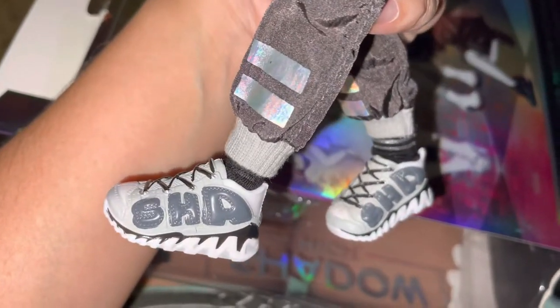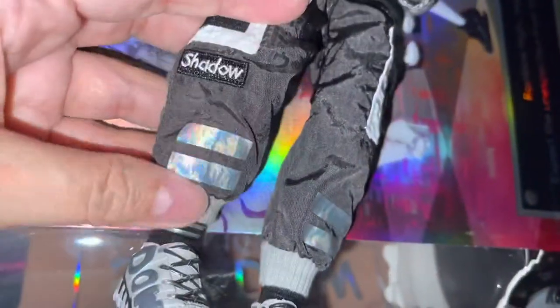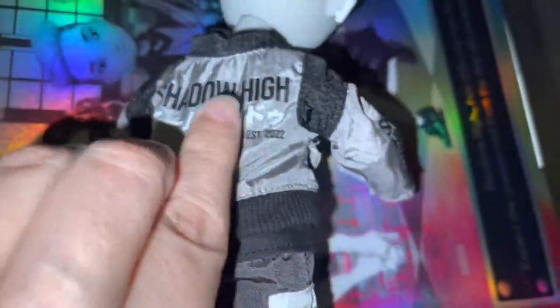Shadow, honey — no more Rainbow High, this is Shadow. I'm down. And then this is a little shiny here. Look at all these parachute pants — they look and feel amazing. They're so detailed. Go to the back pockets. Look at the jacket. Shadow, honey — amazing.